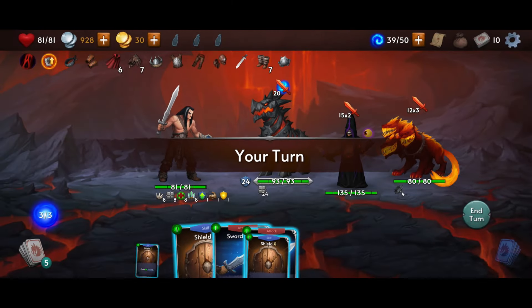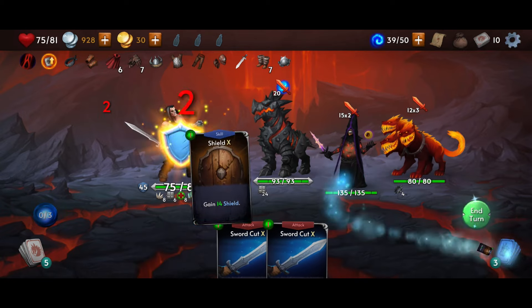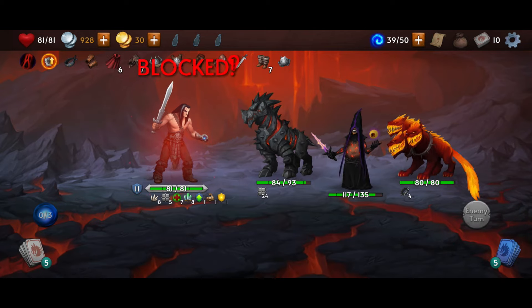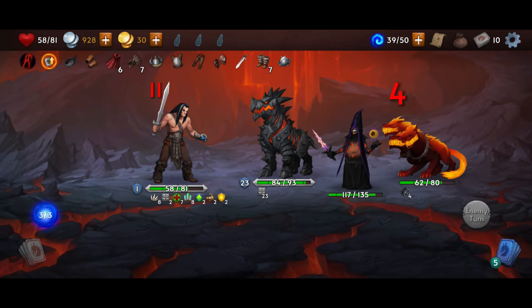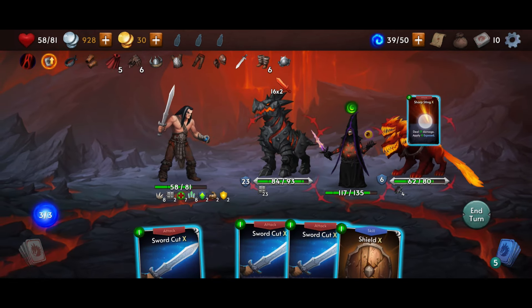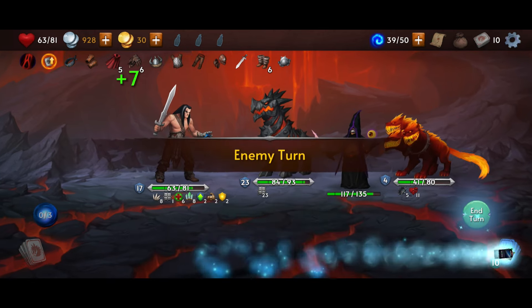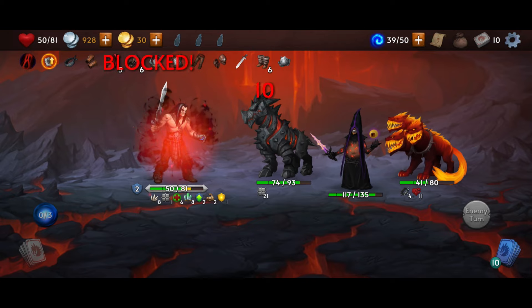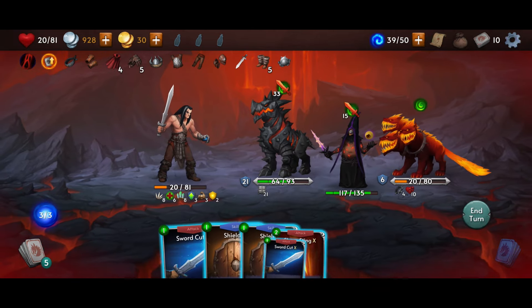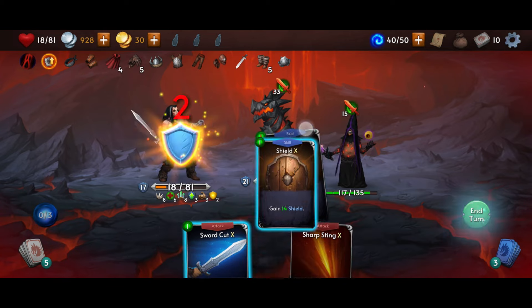There's a lot of choices to make, a lot of cards in the game, and a lot of different strategies you can use — but one of the biggest lessons I learned right off the bat is that offense is your biggest defense. For example, if you have three enemies and they're all attacking you for 20 damage a piece, so you're gonna take 60 damage, instead of trying to defend all 60 damage and get 60 shields, maybe try to kill one or two of your opponents so you only have to defend 20 or 40 damage. You don't have to defend yourself if there is no opponent.